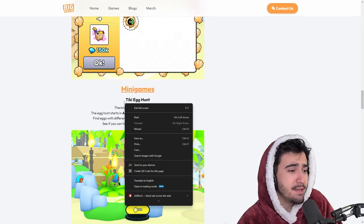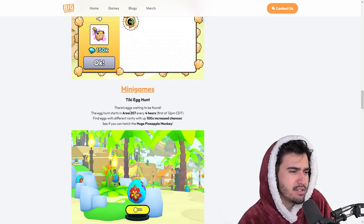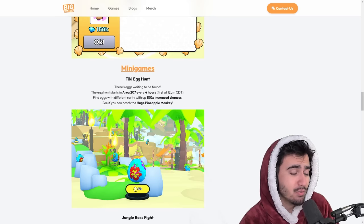The first mini game is the Tiki egg hunt. The description says there are eggs waiting to be found, and the egg hunt starts at 2:07 every four hours. You can find eggs of different rarity with up to 100% increase — so that's how you get the 100 times chance egg. I'm definitely curious how this one works; we'll have to wait and see for it to actually be active.